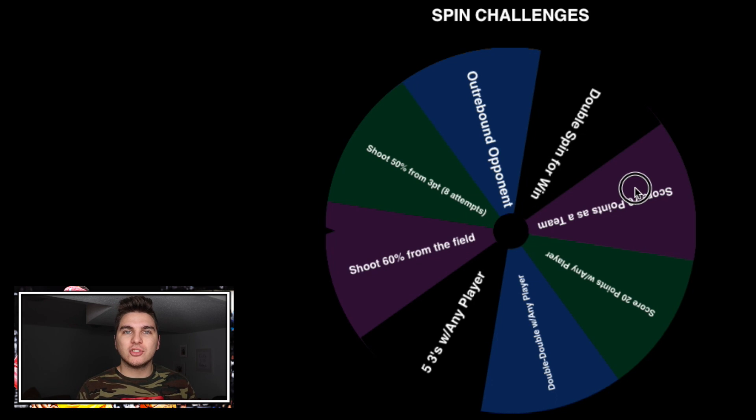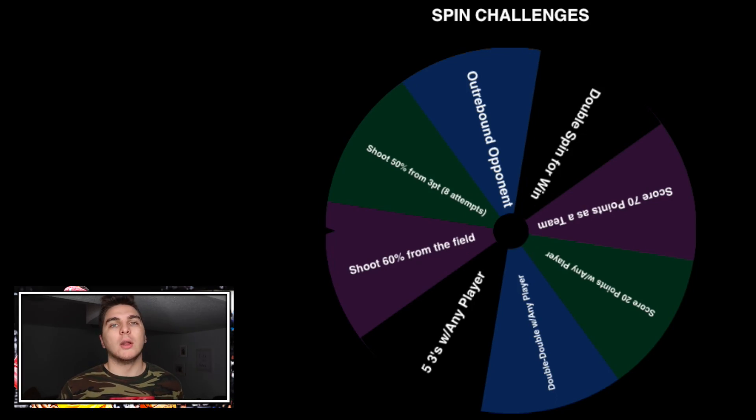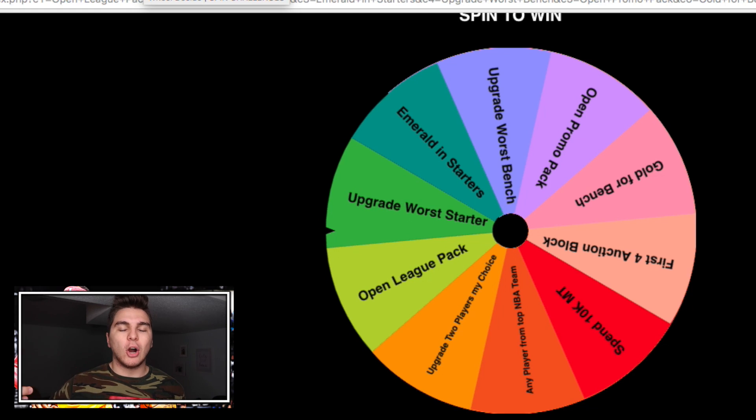On the Spin Challenges wheel, we have in-game challenges that, if we complete them, we get a bonus spin. As you can see: out-rebound opponent, score 20 points with any player, shoot 60% from the field, double spin if we win. We spin this before we play a game, and if we accomplish what it says on the wheel, we get an extra spin on the big wheel. If you have suggestions for in-game challenges, let me know.